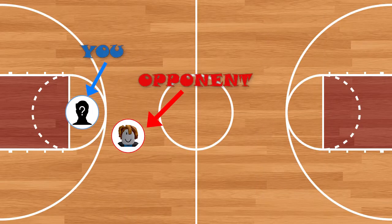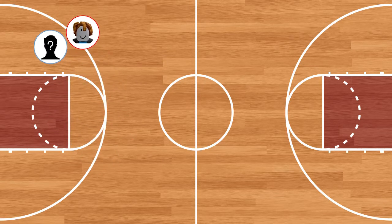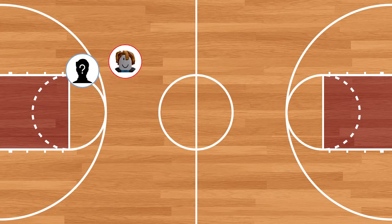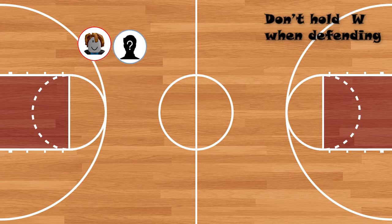1. W key is non-existent. S key is your friend. I don't mean to never use the W key. Obviously, if they are backing up for a 3, then chase them down. What I mean is when they're moving left to right, trying to fake you out, break your ankles, you don't want to rush them down since they will probably blow you by and you'll be behind them.